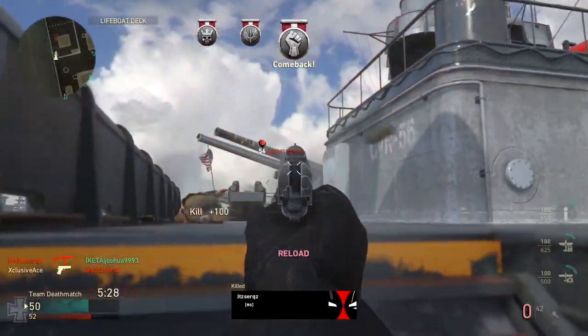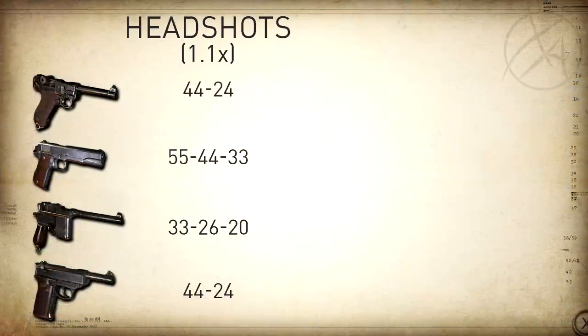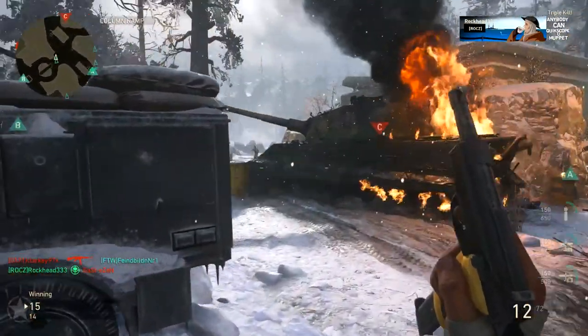On headshots without High Caliber, there are no real situations where headshots help you unless you're hitting all bullets to the head, which is extremely impractical. With High Caliber, it always reduces the shots needed to kill if you hit once in the head. The one exception is the M1911's two-shot kill potential — High Caliber will never make that a one-shot headshot — but it helps with every other pistol in every other situation.